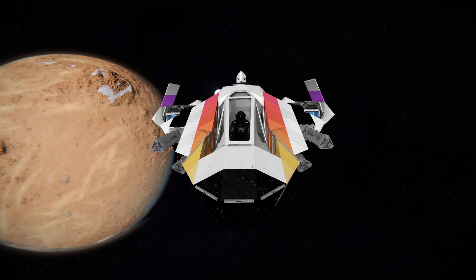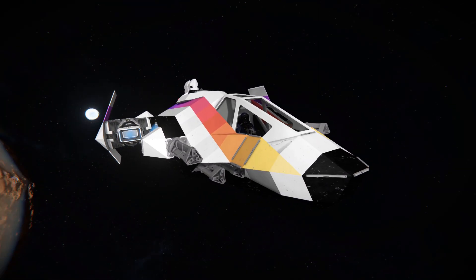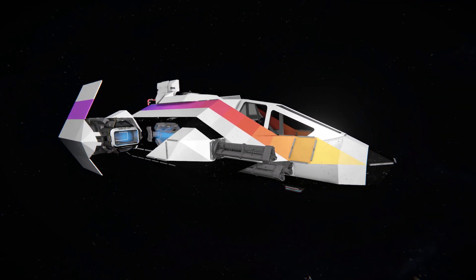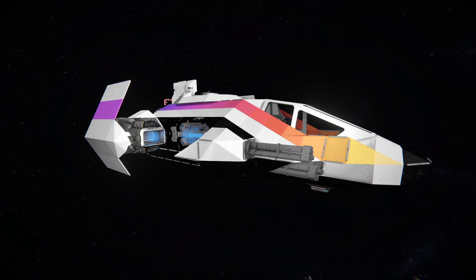We can also see two ion thrusters to help us out in space. Moving around onto the side, there's some more gatling guns just next to our cockpit, and then even more ion thrusters to help us on our left and right. We can also see how the steel blocks have been positioned to protect that ion thruster at the back from any stray shots, and to cover up the edges of that gatling gun.